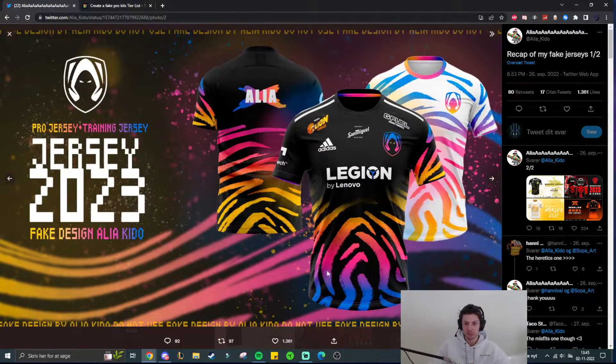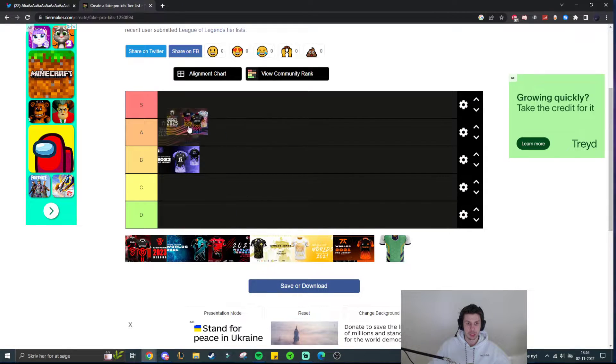Then we have Rogue. A lot more color here, a lot more going on. I like the fact that there is a sponsor here and then the theme continues with all these bright colors. They even have it in white as well, but the black one actually looks better than the white one, so I'll just rate the black one. It's actually a really cool jersey — I really, really like it. A lot of colors happening and it looks like a finished jersey, it looks like a final design. So I'm going to put this one in A tier.